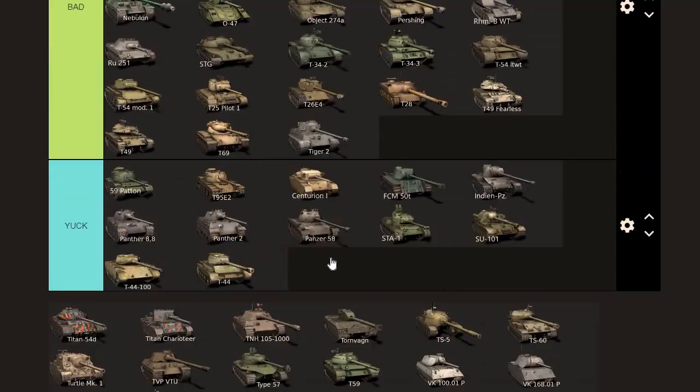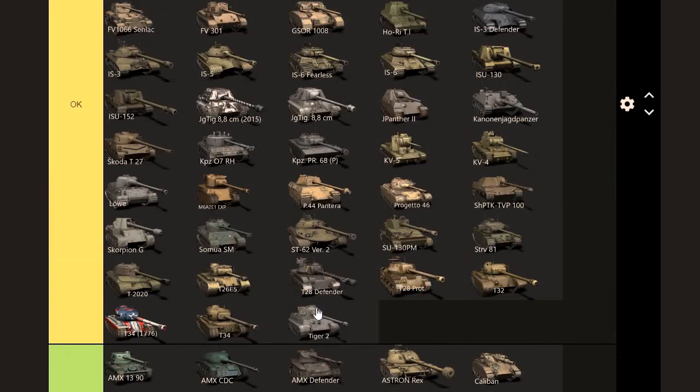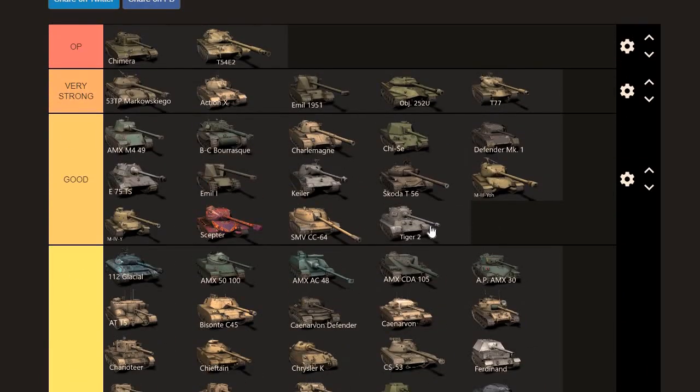Tiger II — where would it end up? It's going to go into the good category. Almost very strong. The reason I can't put it higher is I see a lot of bad players get absolutely shredded despite being in a Tiger II. But if you know what you're doing I think it's very strong. Between good and very strong, I'm going to put it around good. Average players should be able to do OK with it.